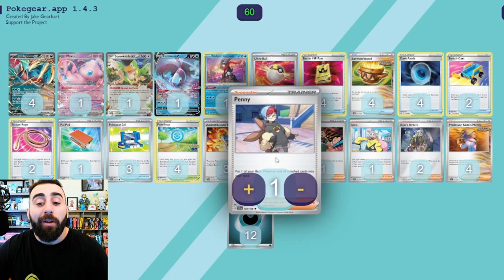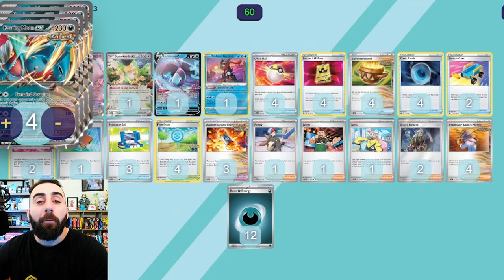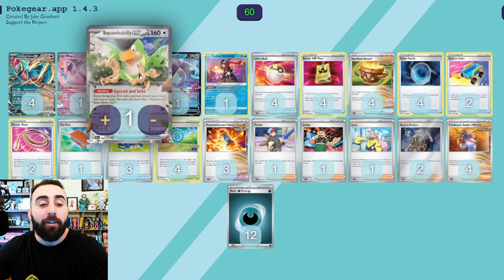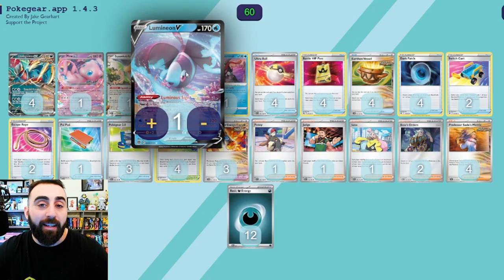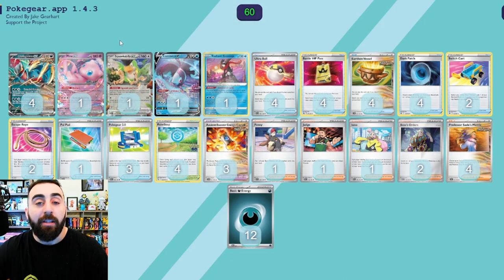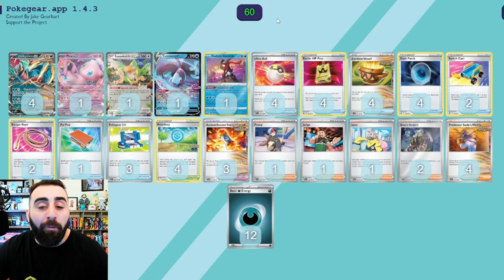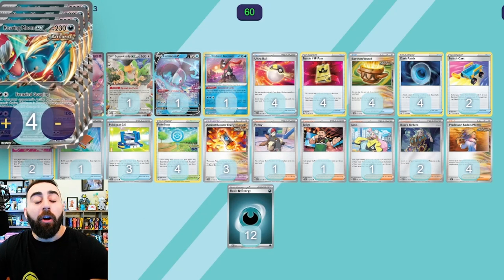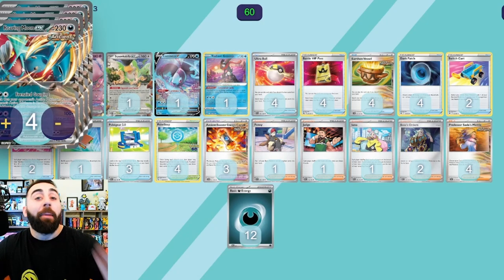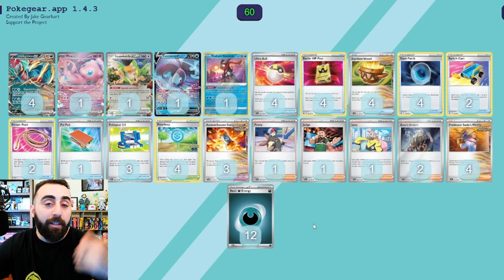We have 12 basic Dark Energies. We have a copy of Penny — put one of your basic Pokémon and all cards attached to it into your hand. This is a really good way of — if our opponent doesn't knock out Roaring Moon or the Squawkabilly or Lumineon — allowing us to pull the Lumineon back so we can use it the next turn. It's a good way of denying prizes and getting things like the Squawkabilly or Mew that we might have started out of play. It also allows us, if we have one Ancient Booster Capsule Energy on a Roaring Moon that already has damage, to Penny it and recover the Ancient Booster Energy Capsule to attach to a new Pokémon.